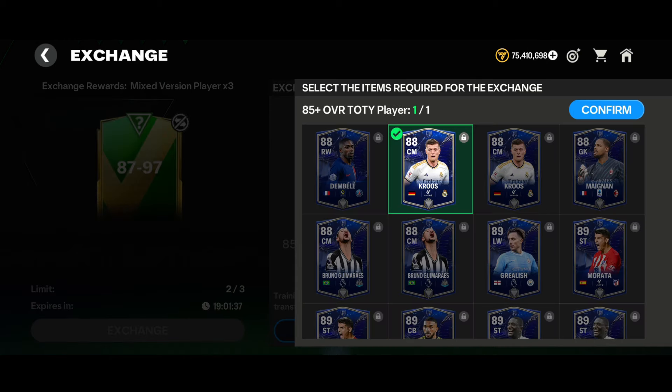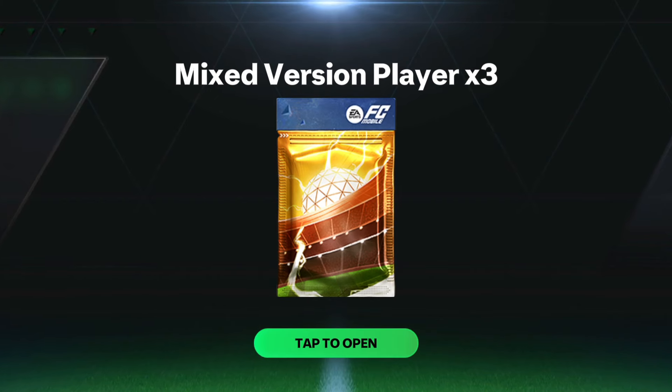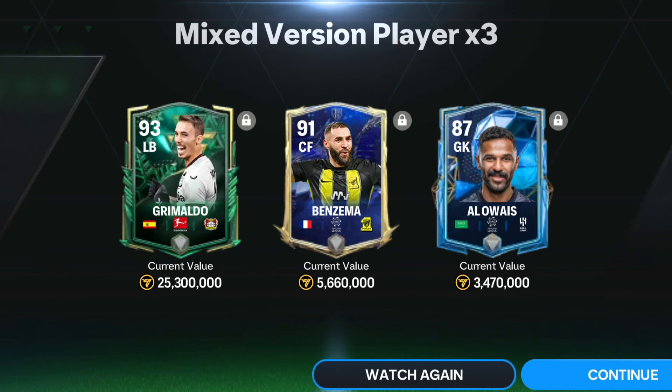Moving to the last exchange in my second account, we tapped on the exchange and here goes a Team of the Year walkout - France center forward from Al-Ittihad Club, and we got 91-rated center midfielder Karim Benzema of the TOTY version. Along with that we got the 93-rated back Grimaldo of the Winter Wildcards version and an 87-rated goalkeeper Alowice. That is a W for sure - we managed to pack two 91-plus rated cards, Grimaldo and Benzema.